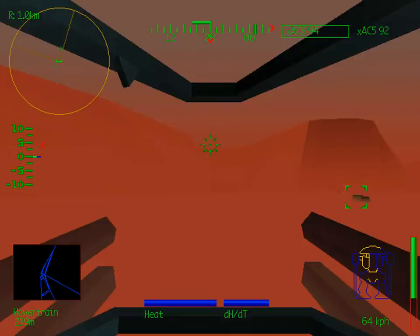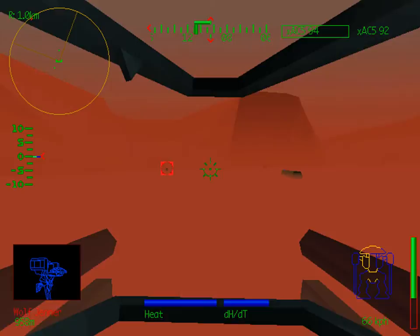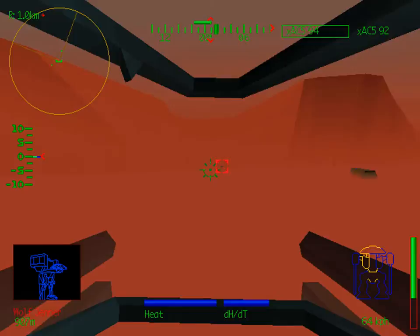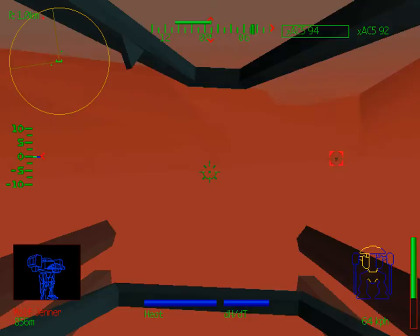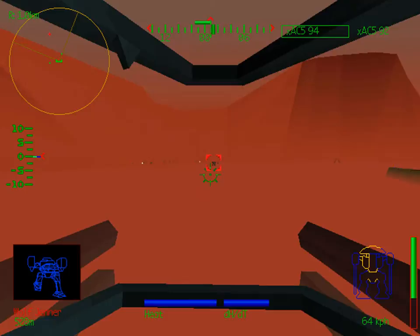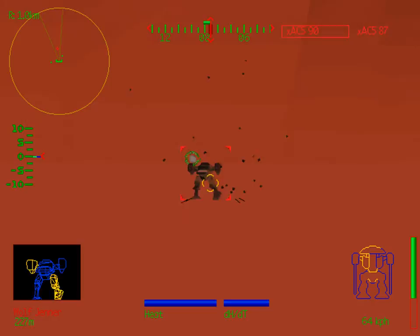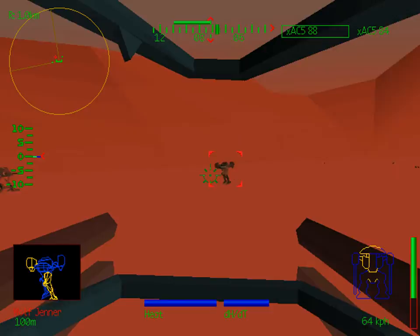Looks like I've got a Jenner jumping down off this bluff. Let's see how Zombie Apostate does against him. The AI often doesn't wait for a lock before launching LRMs — sometimes they do and they're pretty effective, but if they don't, they tend to miss a lot if the target's moving. I'm just going to try and take out this Jenner's leg and then leave him for our star mate to finish off. I really can't afford to hang around and let the hover train get too far away.